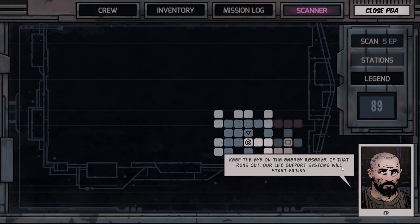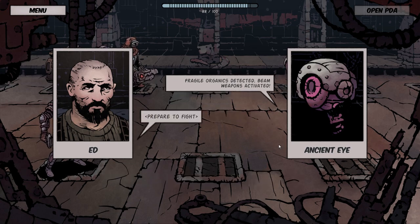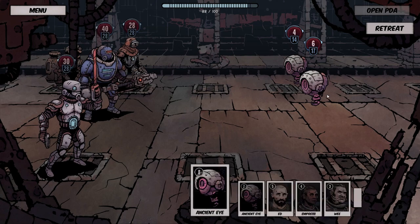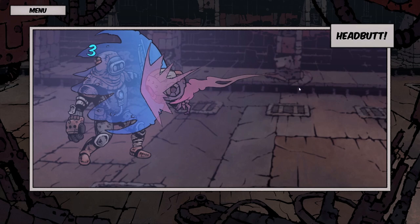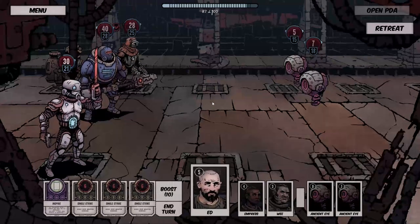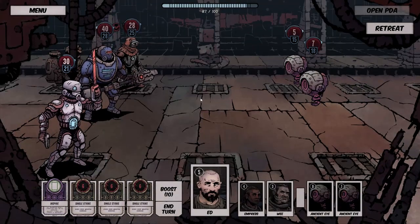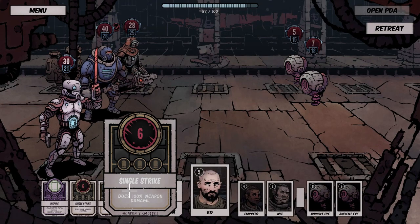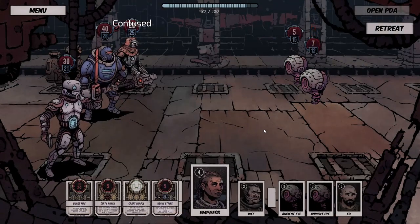There's an encounter up ahead — fragile organics detected. Oh, Ancient Eyes! I've fought these before — they're not that big a deal, but they're super hard to hit. I really like the art style throughout this entire game — it's kind of comic-book-esque. Love it or hate it, I really like it. Turn-based combat as mentioned, and we're drawing from our card pool.